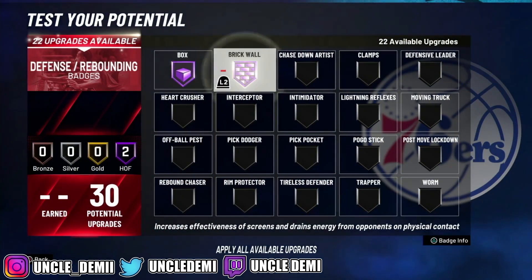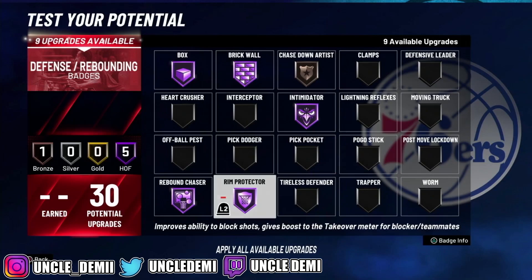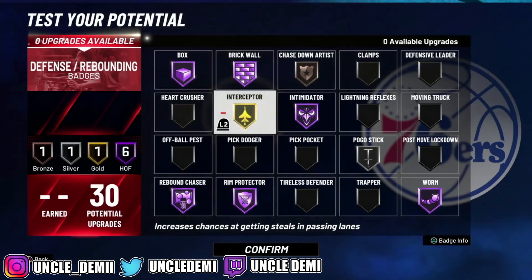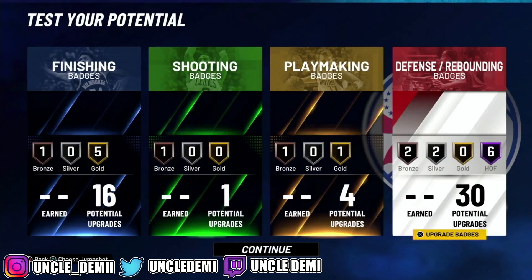For defense badges you want Boxout Beast, Brick Wall, Chase Down, and Intimidator — those are the main ones. Also get Rebound Chaser, Rim Protector, Pogo Stick on silver, and Worm maxed out to help get those rebounds. Get Interceptor as well. Sometimes I go ahead and get Clamps on bronze — just in case you get that center that tries to dribble on you. This should be enough to allow them to pick the ball up, but you have to do it before they get into their speed glitch or they'll blow right by you.